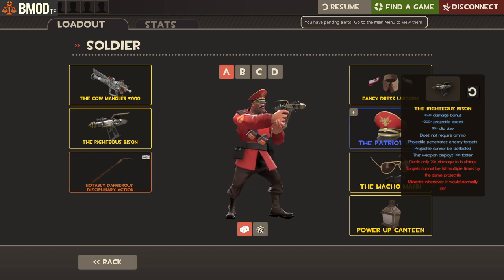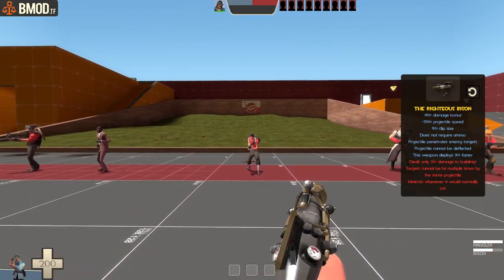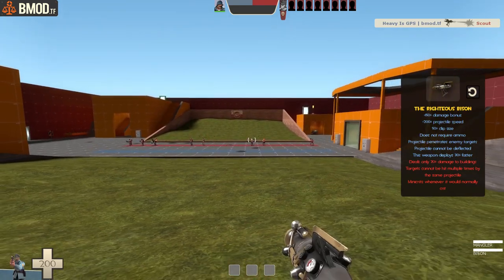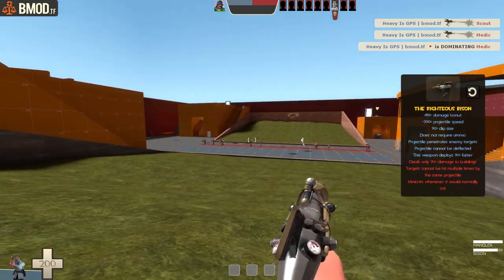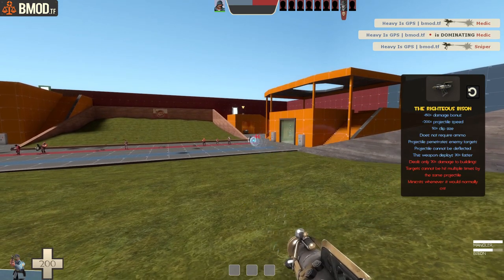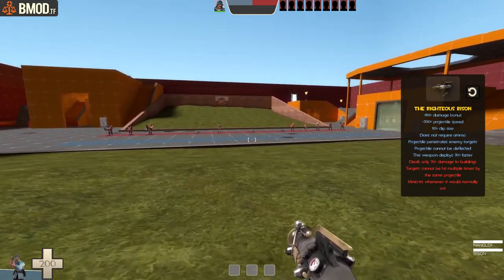The Bison has gotten a damage nerf from 200% to 150%, and this also applies to the Pompson. That means you'll do 56–59 damage up close and a minimum of 46 at long range. The reason for this change is that instead of three-shotting medics, you now four-shot them at long range. However, you still three-shot snipers at long range for harassment, which is kind of the theme of the weapon. Players in Balanced Mod have gotten quite good at using this weapon with the faster projectile speed, so some adjustment was needed to keep it fair.